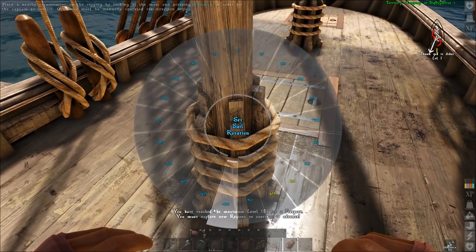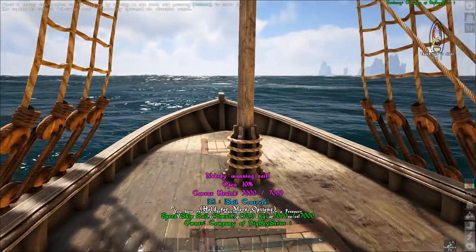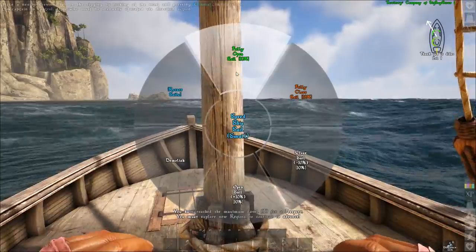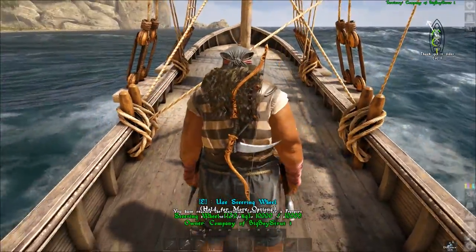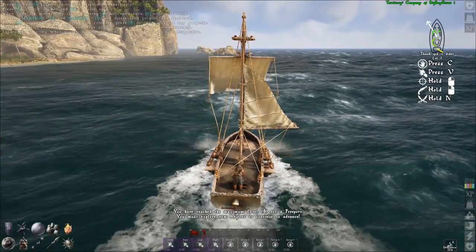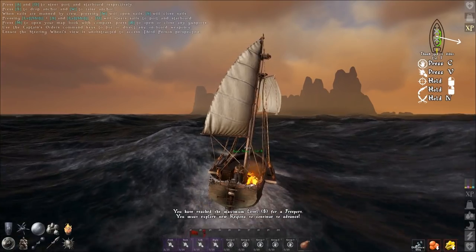Ships in Atlas are not like many other games where you just hop in and press forward to move. Ships will only move once you raise the sails and rotate them correctly so they catch wind, and the speed of your movement is determined by raising or lowering your sails in 10% increments to catch more or less wind. If the wind changes or you turn in a direction no longer putting wind in your sails, your ship will stop. You can also raise or lower your sails 100%.